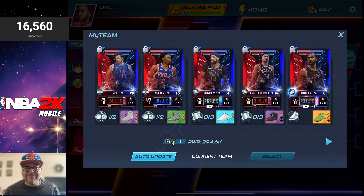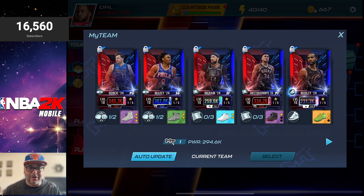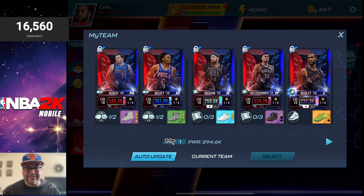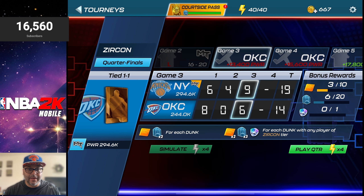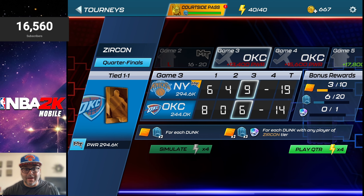We also got Evan Mobley. I do have some more upgrades to complete. First let's jump into some tournaments and use the new team — that way, if you want to craft some of these players, you can get an idea if they're worth it. For free-to-play players, that's golden. The squad is around 295k and with those other upgrades I'm hoping to reach Aquamarine tier, and who knows, maybe we can be close to Purple Sapphire tier. We're moving along pretty quick.